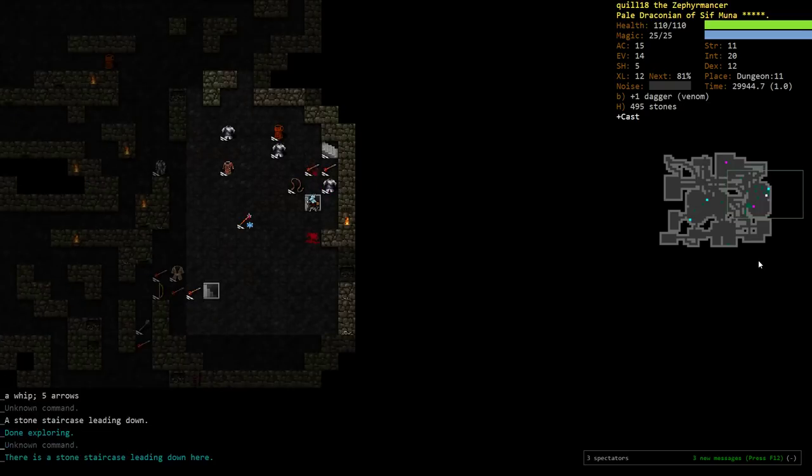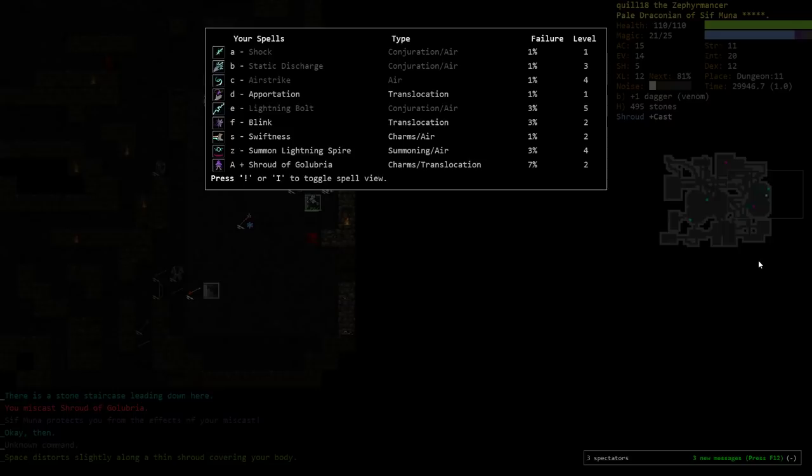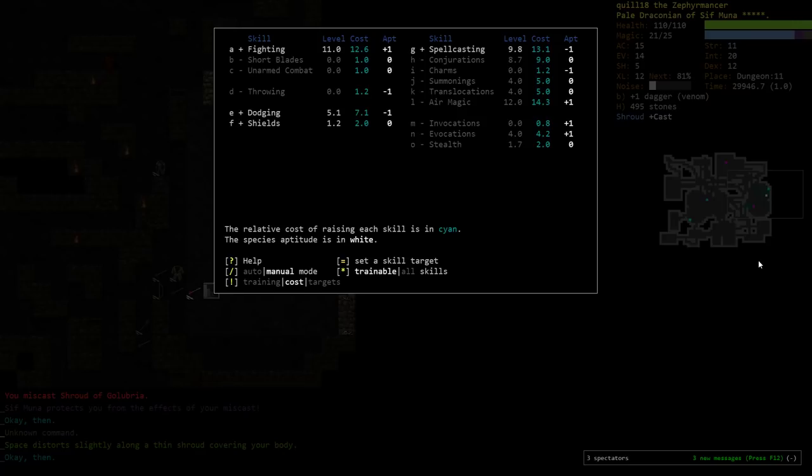I will pre-cast the armor here. What's this casting rate on that one? It's a little higher because we don't have much translocation — 7%. I'll turn on transloc. Actually, it'll be a lot cheaper to get two levels in charms or something like that instead of translocation. Although, we might want more translocation going forward.